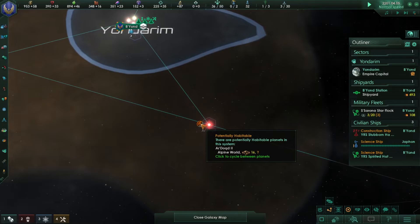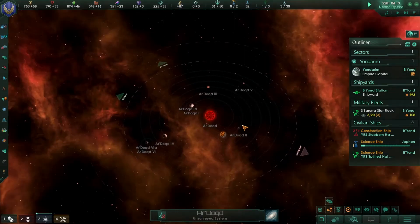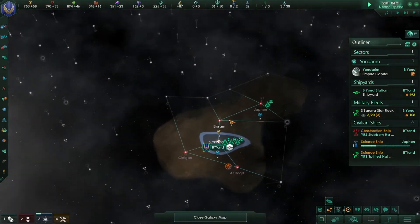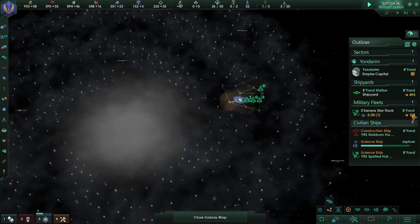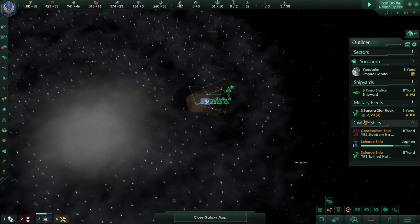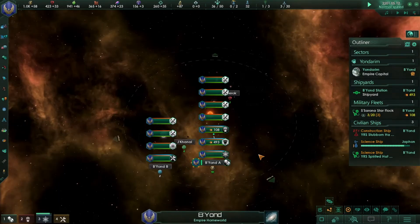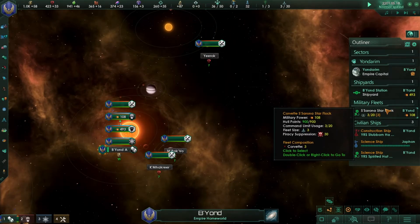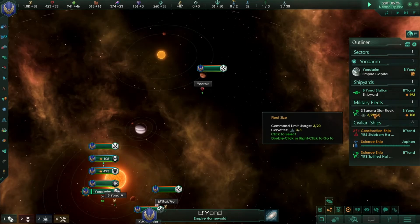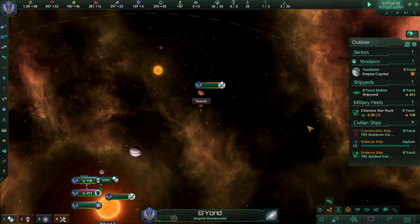Here's my science ship — this is a planet, a potentially colonizable planet, and it shows you the size. The outliner is quite important as it shows your planets, shipyards, and fleets. I haven't talked about military fleets yet — you need to build them because you can encounter enemy ships out there.